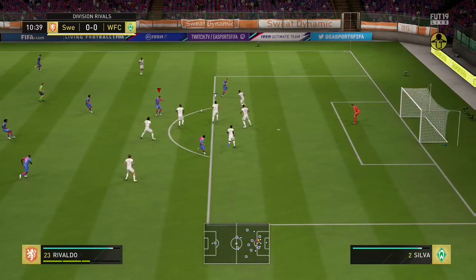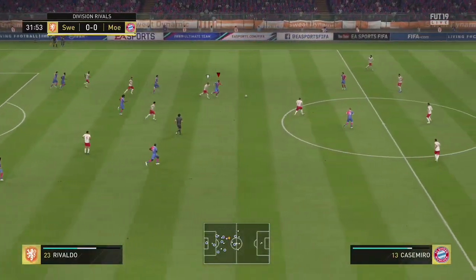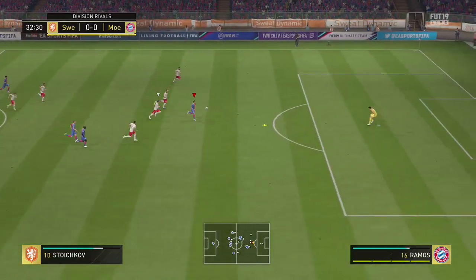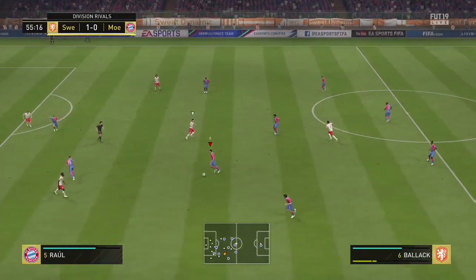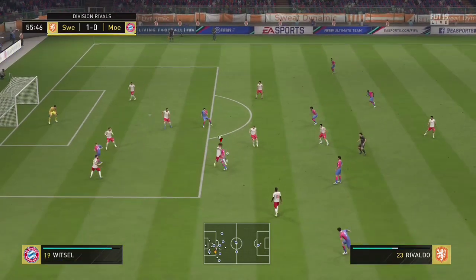Starting with the pros on a more positive note — he has 88 pace, which is really good for a CAM down the middle. He's gonna be able to utilize his pace. You can see here, making a run down the line with some good pace and playing it through. 88 acceleration and 89 sprint speed is excellent and will definitely outrun players in the midfield.